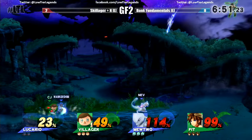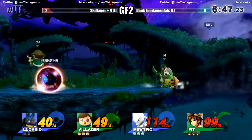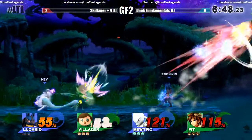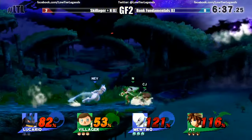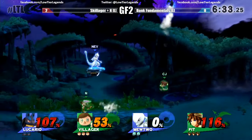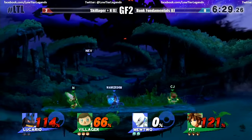Mewtwo at 114% right now, still hanging in there. Villager at a very strong 49, doing what he's supposed to — camping it out and picking things up. Hit Lucario with a very unfortunate forward throw — he has a very strong forward throw, like Captain Falcon and Bayonetta. If you have the Legend of the States at a high percent, you might want to watch out. Right now it's on fire — Nev being a very prominent factor in the last two games with two stocks while Cody sits with the same.